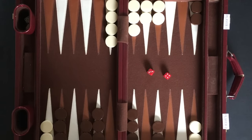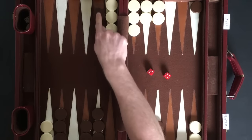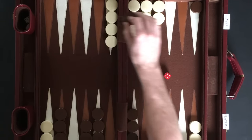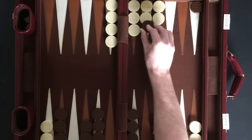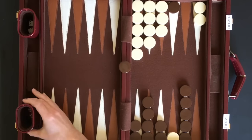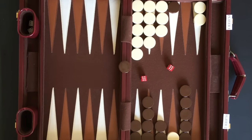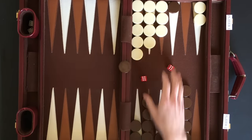When moving the same checker with both dice numbers, the intermediate point has to be open. For example, player 2 has rolled a 3 and a 4. Although 7 points away is open, this move cannot be made because both the 3 point and the 4 point move is blocked. A checker on the bar must be returned into play before other moves can be made. If the checker is blocked from being returned into play, the player's turn is over with no moves being made.